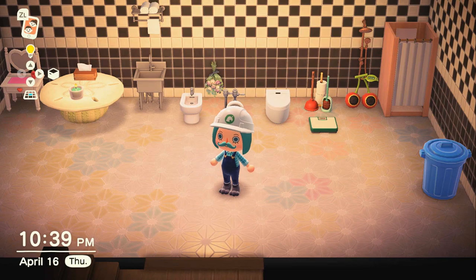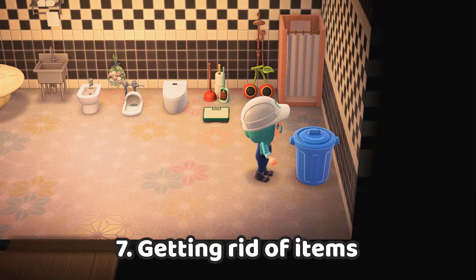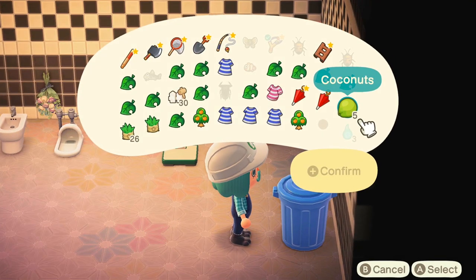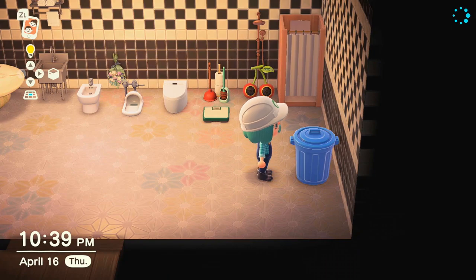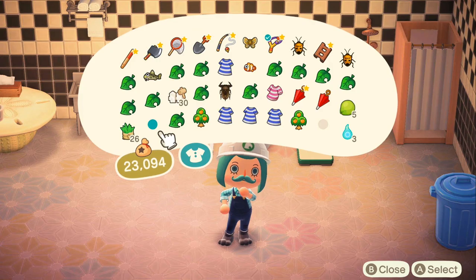We have trash cans in the game. You can throw an item there and it will disappear forever. So it's more like a black hole. Well, nothing in this game is truly useless, but if you really hate something, this is the way to go — throw it away forever.